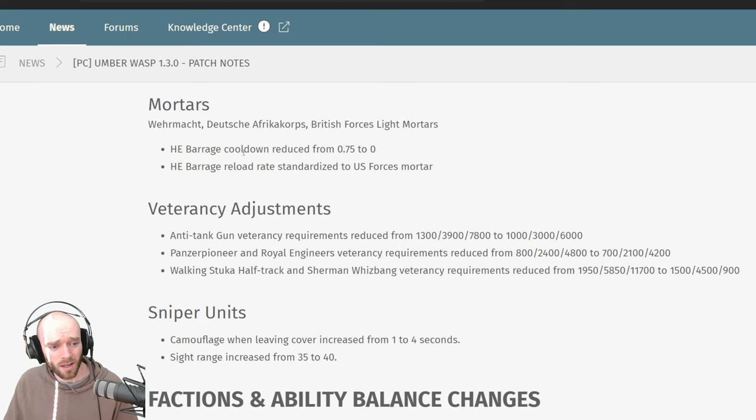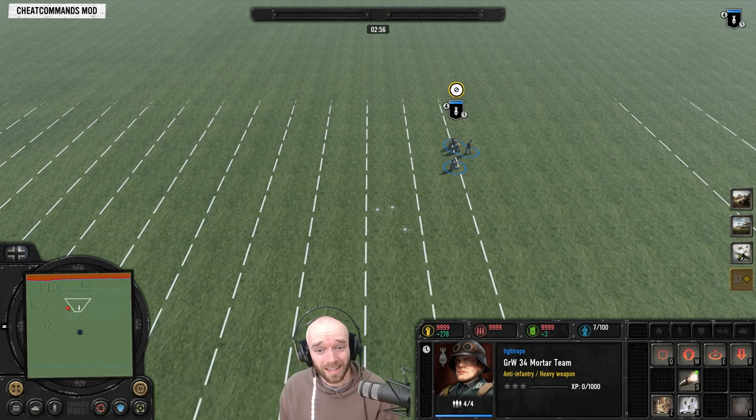They've changed light mortar barrages — the cooldown has been reduced and the reload rate has been standardized to be the same as the US forces mortar, so in general this should mean a faster rate of fire during mortar barrages, at least for these light mortars. But I think this maybe isn't really that fair because for me, the Wehrmacht mortar is the best at the moment because it's got the best VET 1 ability — the flare is so much more valuable than any of the other VET 1s in my experience. So having them all have the exact same rate of fire while the Wehrmacht mortar flare is by far the best VET 1 ability — yeah, it's not really fair. Not super on board with this change.